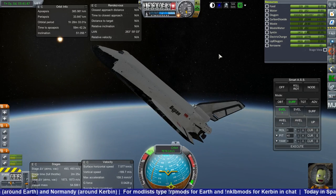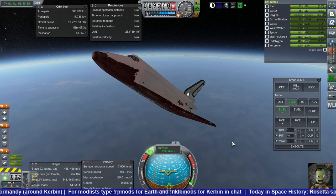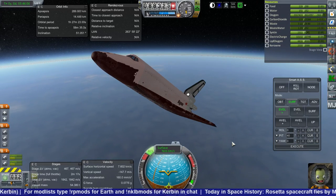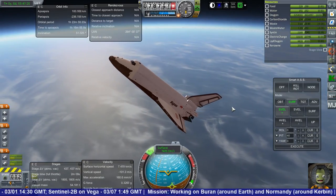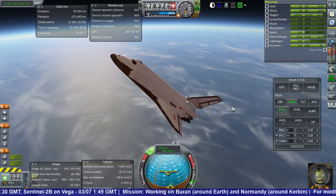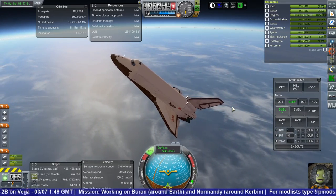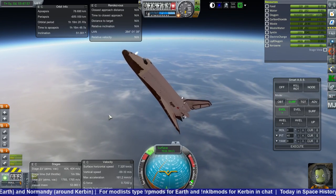Everything looks fine initially — we have plenty of oxygen, probably more RCS fuel than we need, though actually we're short on Sintin. Sintin, if you're wondering, is actually just a form of kerosene — a highly refined form that is more efficient but much more expensive. So not very efficient in terms of cost, but great on the ISP.